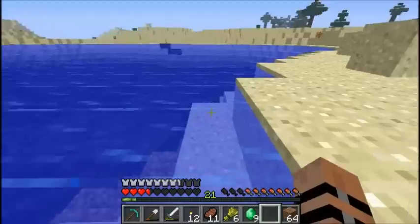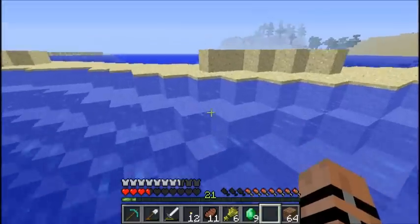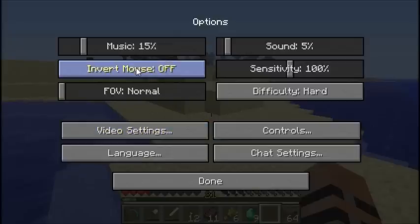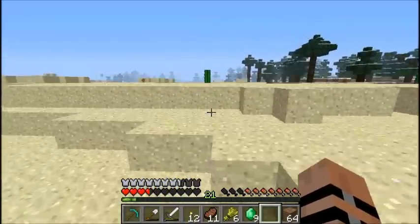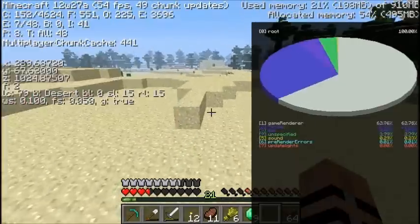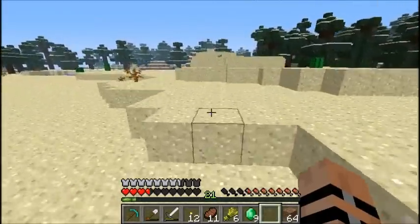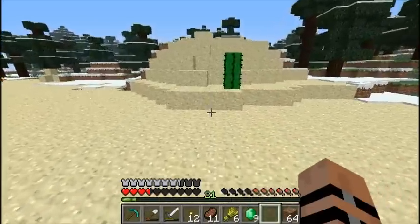Is that another ocean right there? I bet it is. Yep — beach, ocean, or deep lake, whatever you want to call it. Hoping it's not lying about the stronghold. 368, 896 — okay, so we've got a ways to go here. It didn't take us that long to get over here, so I'm not too disappointed. But it would have been nice if we could have found a village, because I really want to get this trading mechanic started in survival.